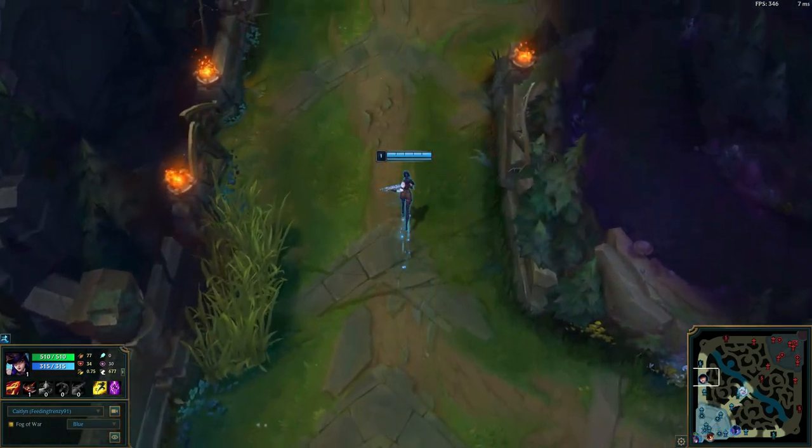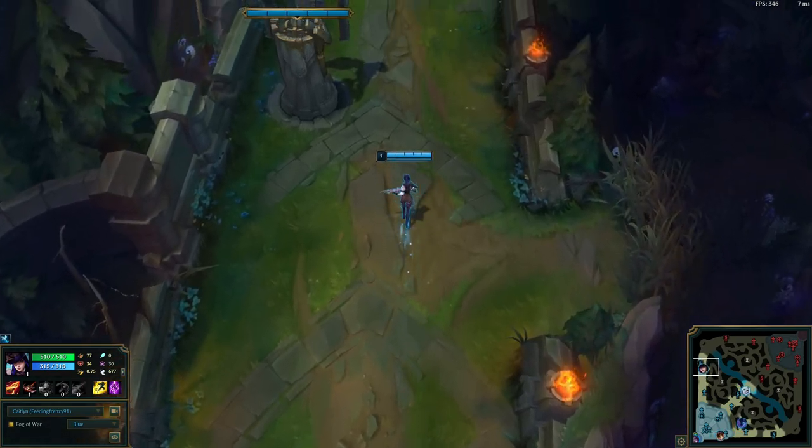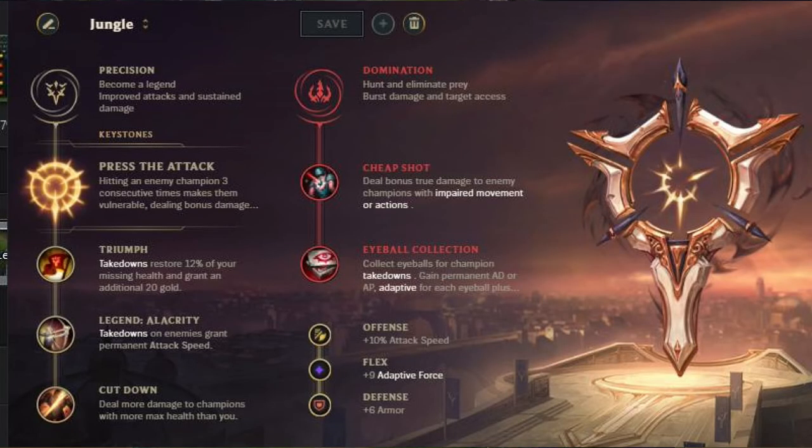Before we get into why, let's go with the runes. These are the runes I'd get — Press the Attack, definitely. The sub-runes can vary based on your situation and based on your games, but these tend to be the runes I go with her.